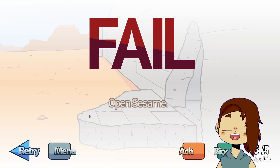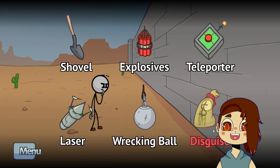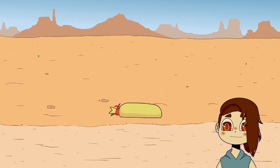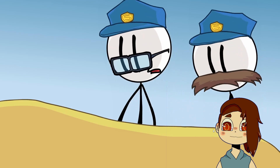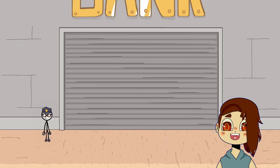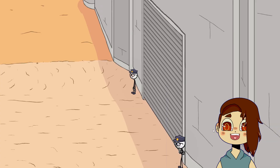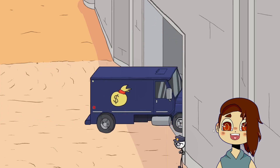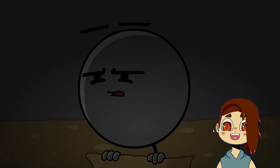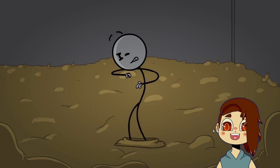Starting with Breaking the Bank, you have Pentafail for getting all of the different fails in the game — there were only five. Bank Account is for finding all of the bios, which involves clicking on every single new character that shows up, since there's at least a little backstory blurb about each person. The Story Begins is for completing Breaking the Bank, and Chirp Chirp comes from one secret thing you had to do on one screen during one of the fails. That's all four achievements for Breaking the Bank.